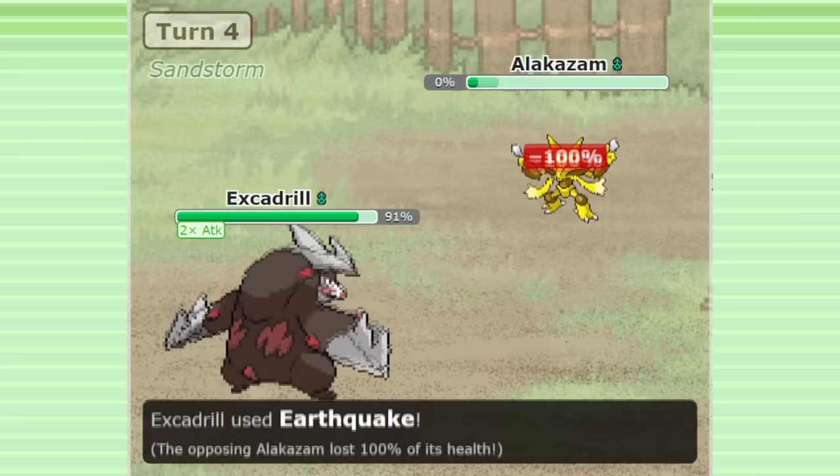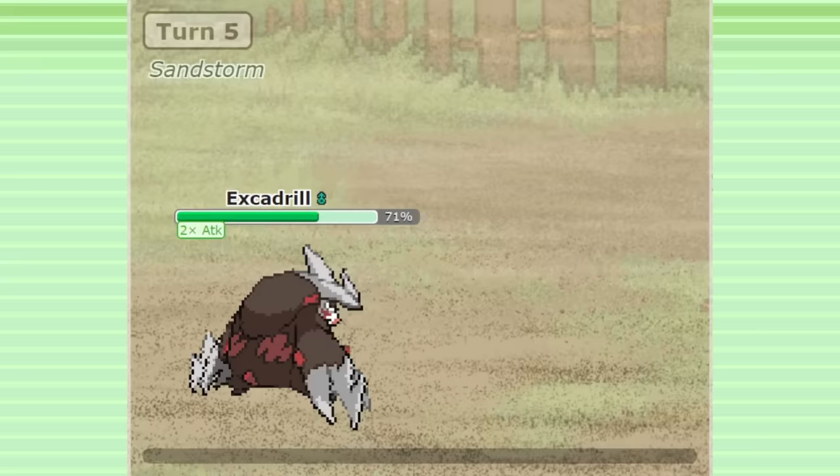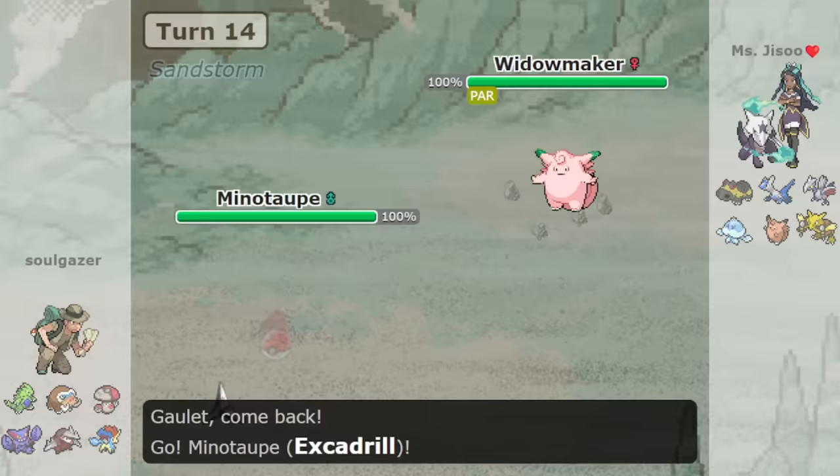Excadrill really started off with a bang in Gen 5. Sand Rush plus permanent Sandstorm was so powerful that after a while, Excadrill was banned completely. Many years later, this ban was reversed — Excadrill was unbanned, and instead the ability Sand Rush itself was banned. Gen 5 OU is still played to this day, and Excadrill remains a staple of the modern metagame.